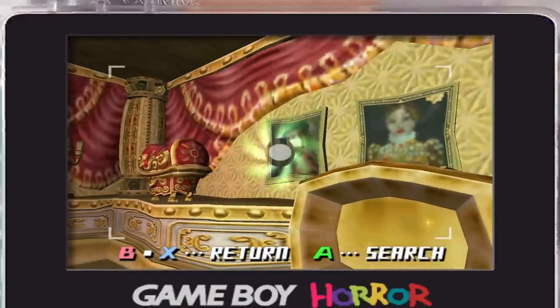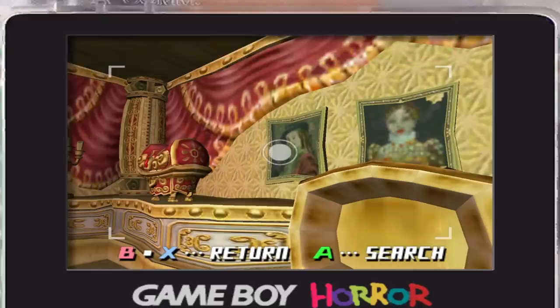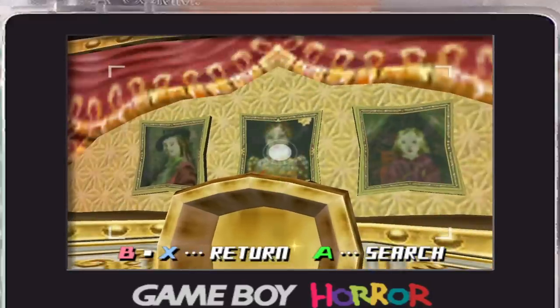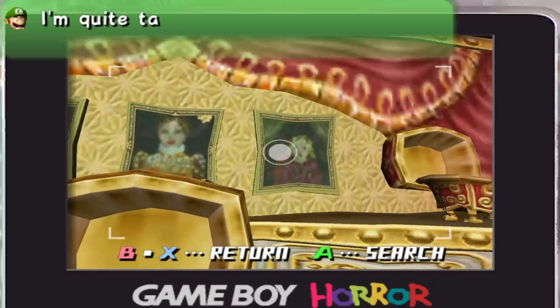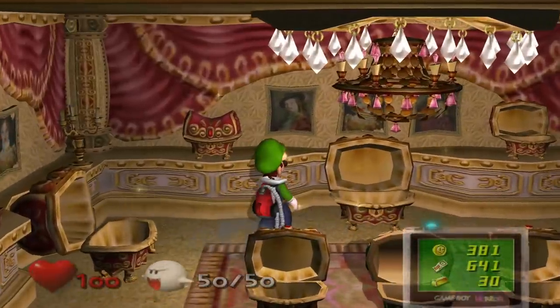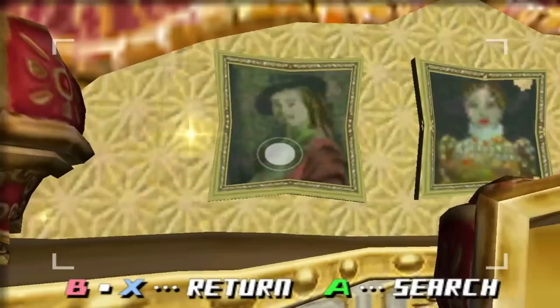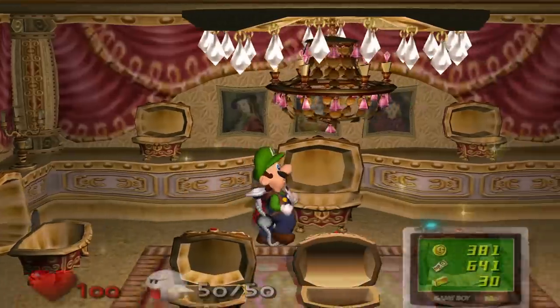What about these paintings? Luigi says if you look closely you can tell it's really just a photograph. He's quite taken with them. That's actually really interesting — Luigi is able to distinguish between a drawn portrait and an actual photograph. As the players we can't really tell, but Luigi lets us know.